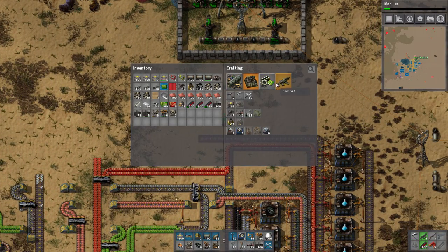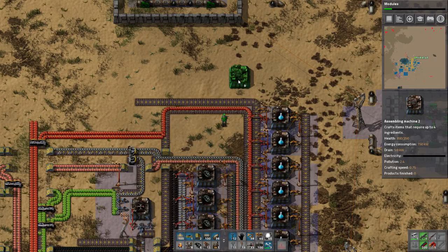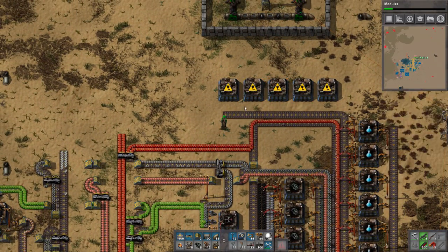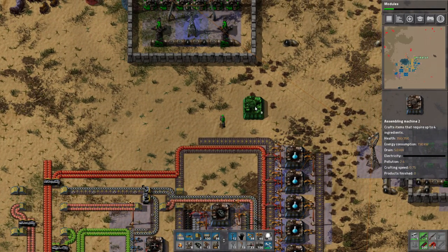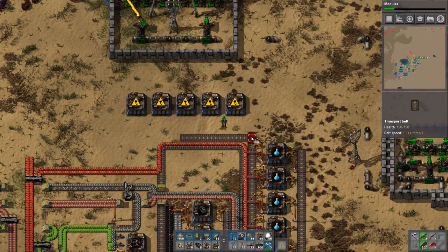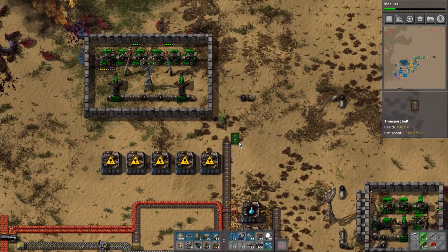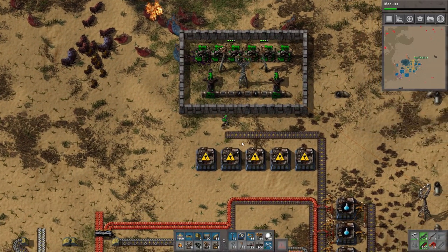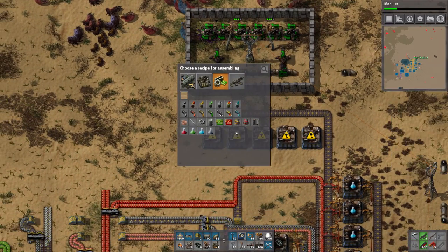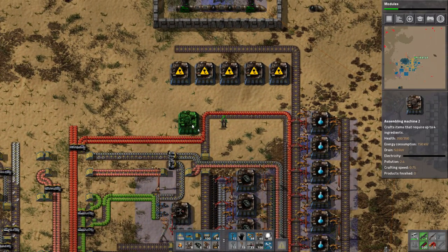That's kind of just what we need to be doing right now. To get the amount of engine units we need: it's like one every eight seconds currently, and it needs two pipes as well. So we need one line with gears, one line with steel plates — five of them. We can do something a little bit different actually. I need five of these right now.